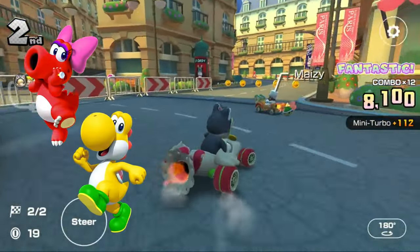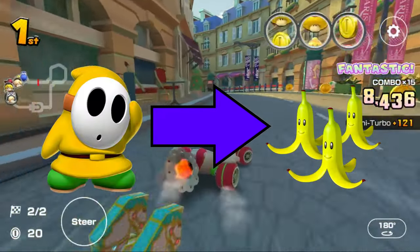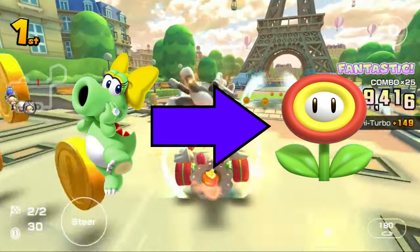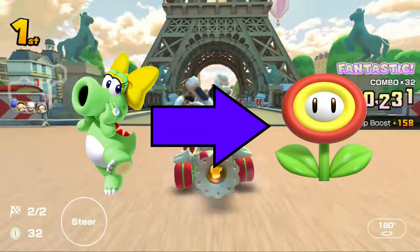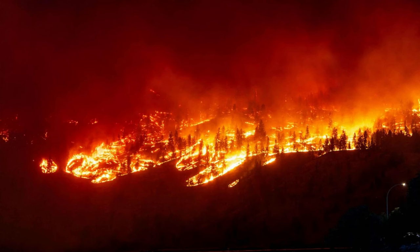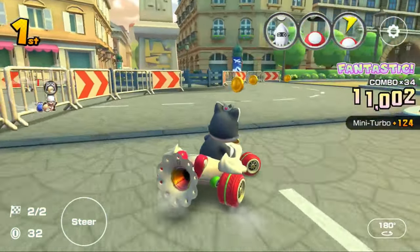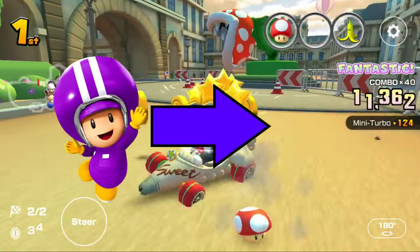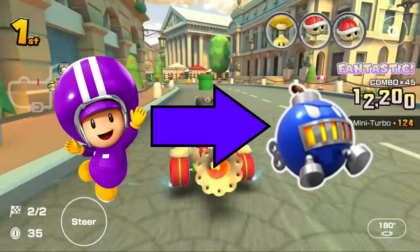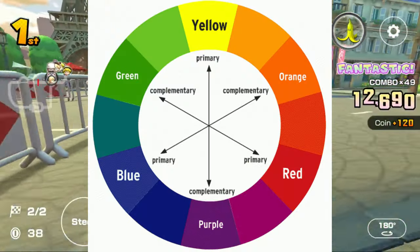Red Birdo and Yellow Yoshi have their respective eggs, which is self-explanatory. Yellow Shy Guy has Triple Bananas because bananas are yellow. Green Birdo has Fire Flower — this one is a bit of a stretch, but Green Birdo could resemble shrubbery and forest fires are a thing. If you have a better explanation, please put it in the comments. Purple Toadette Pipe Crew has Gigabomb because, as explained with Purple Meowfit in part two, the Gigabomb is blue in color, and blue is one of the primary colors needed to make purple.